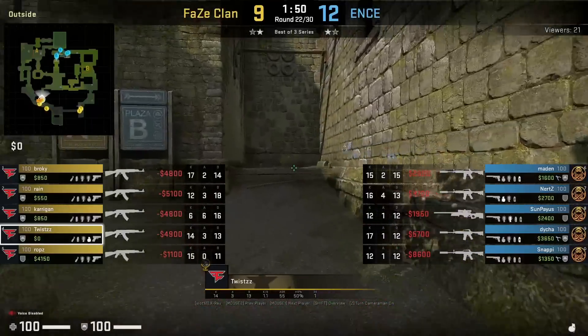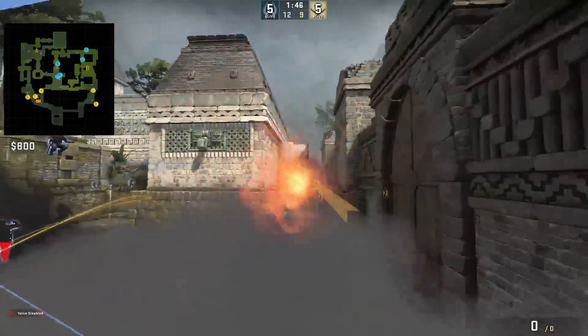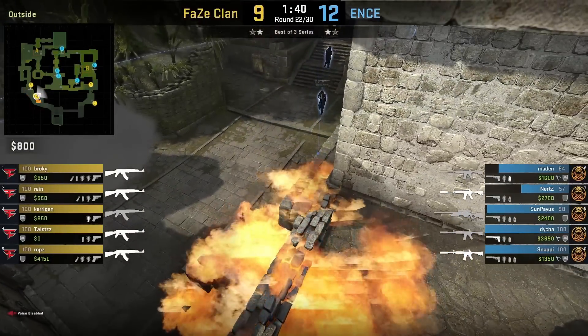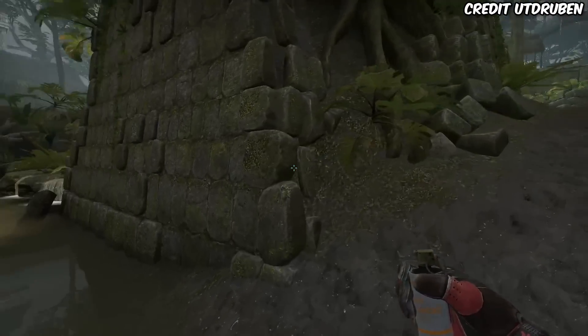Every pro team is throwing this HE nade at the start of the round off this mid wall — it does really good damage. You're going to see Twist follow up with the Molotov for the box, which prevents any aggression from the CTs to peek towards lane.